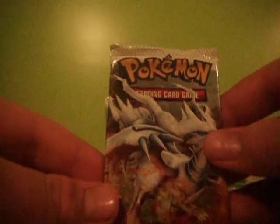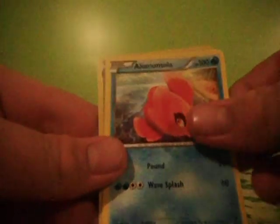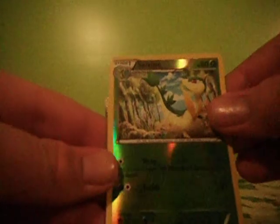Last pack of the second part. For our last pack, we have a Fire Energy, Psylosys, Blitzle, Snivy, Timber, Substrica, Revive, Alomomola, Serperior Reverse, and a Machamp Rare.